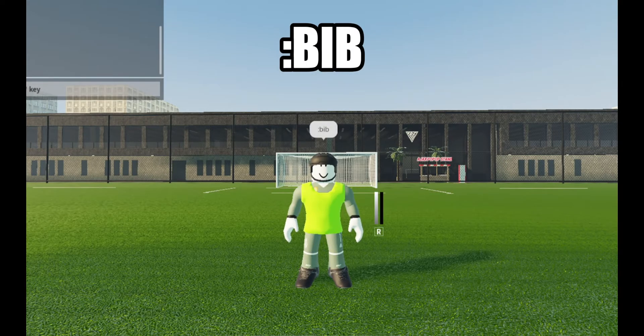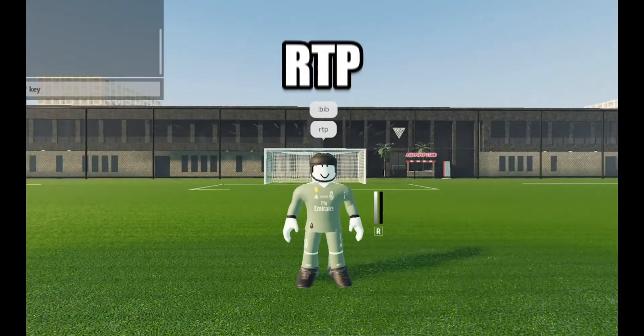Bib is the next command. It gives a bib to you, which can be useful in playing scrims in training. Say RTP to remove it.